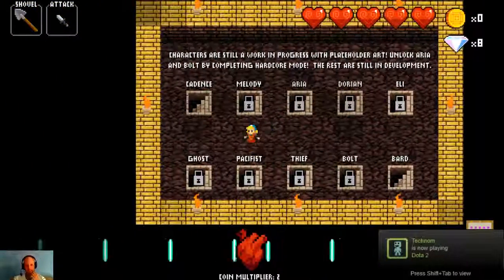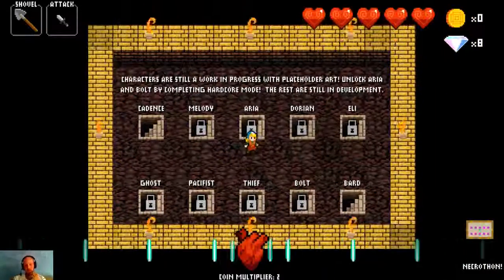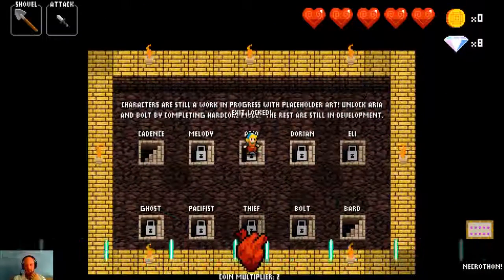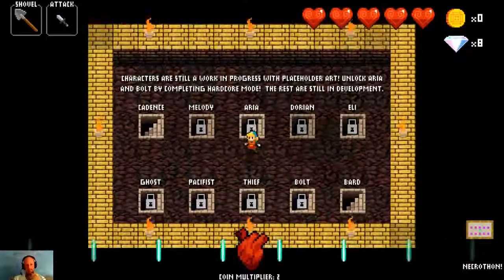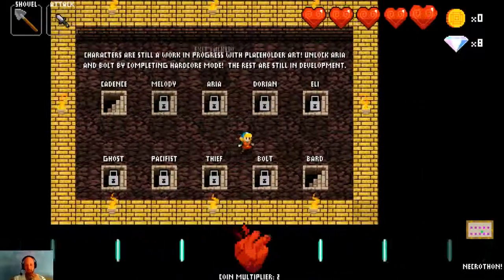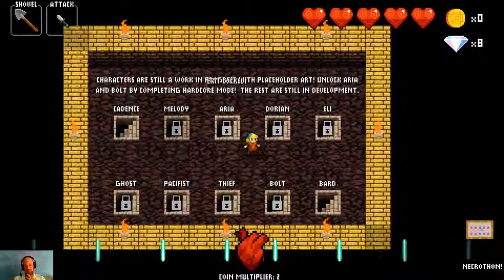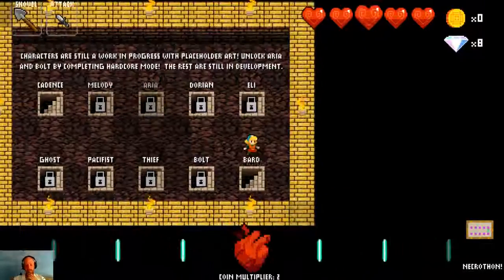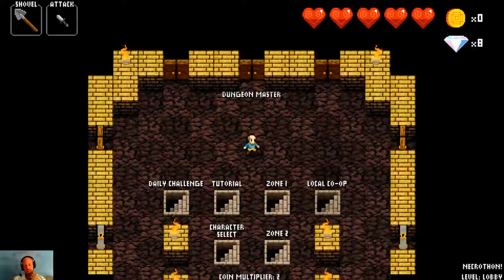Currently there are, I believe, four characters in the game. Cadence, who we're playing as now. Aria is unlockable, as is Bolt — unlockable by beating hardcore mode. Bolt makes the music move faster. Aria makes it so that if you miss a beat or take a single hit, you die, and you can only use the dagger. And Bard is very, very unique of the characters as well.